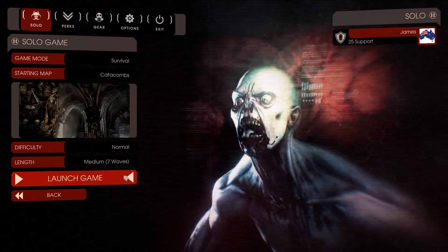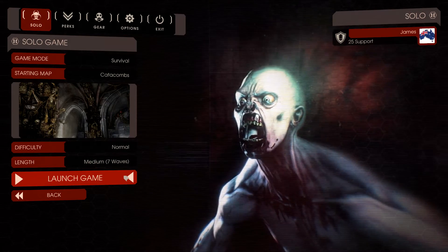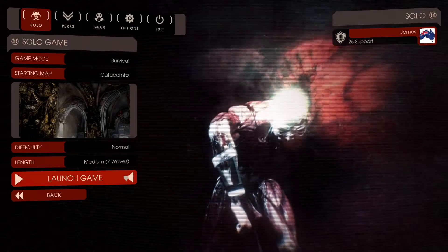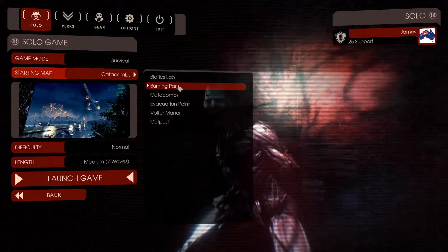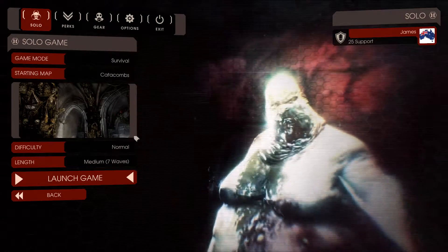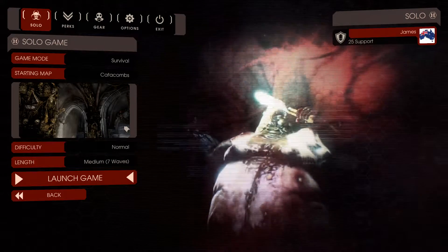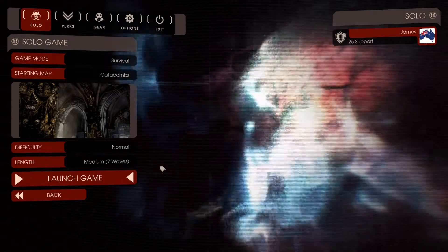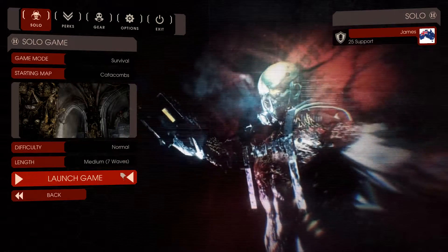G'day guys, welcome back to Killing Floor 2. We're just going to jump in and we're doing our second of the new content battle. We're just going to play Catacombs this time - there are some new maps. We've already done Evacuation Point and this time we're going to do Catacombs. There are new weapons and stuff. We're just going to play this one on normal to learn the map, actually we'll do Medium since we've looked at a lot of the new weapons and know what we like.